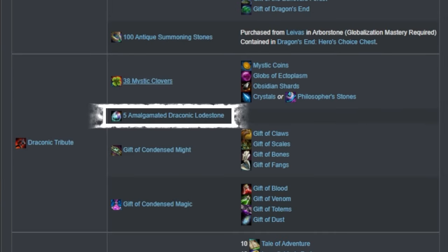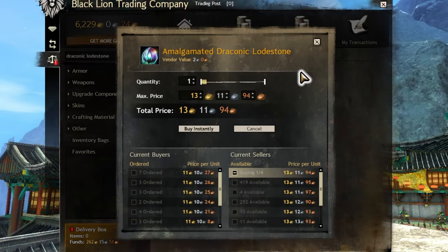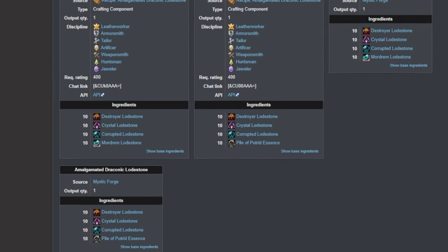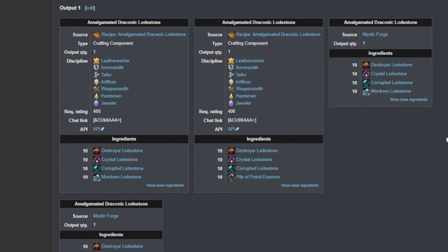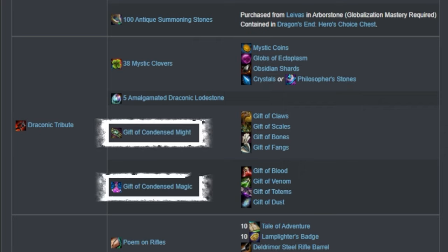5 Amalgamated Draconic Loadstones — you can purchase these on the Trading Post or craft them yourself, as there are many recipes that yield these. If you have most but not all of the materials for one of these recipes, it may be cheaper to just buy the missing pieces and craft them yourself. Gifts of Condensed Might and Magic are made with Gifts of Claw, Scales, Bones, Fangs, Blood, Venom, Totems, and Dust. Those eight smaller gifts are made by an Artificer, Huntsman, or Weaponsmith — they are account bound, so you will need at least one of those crafting professions on your account. The eight smaller gifts are then combined in the Mystic Forge to get the two Condensed gifts.